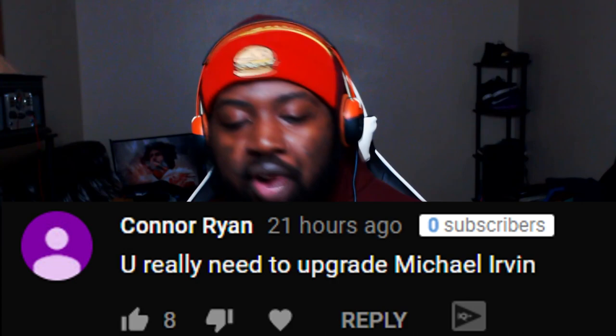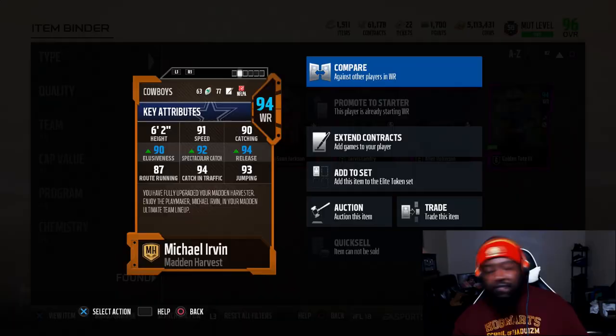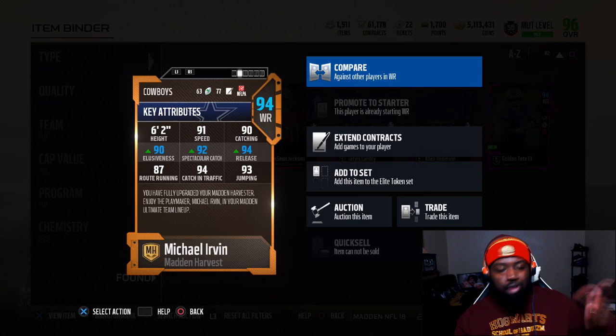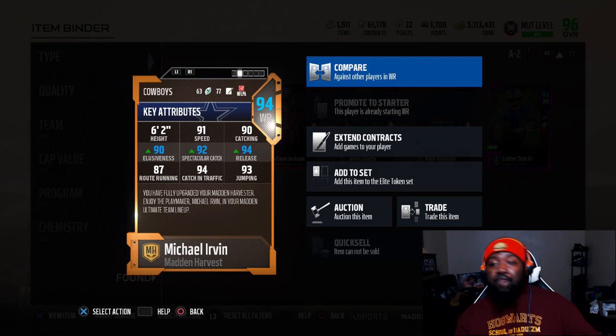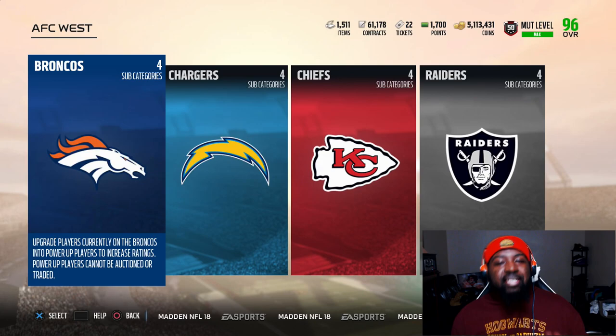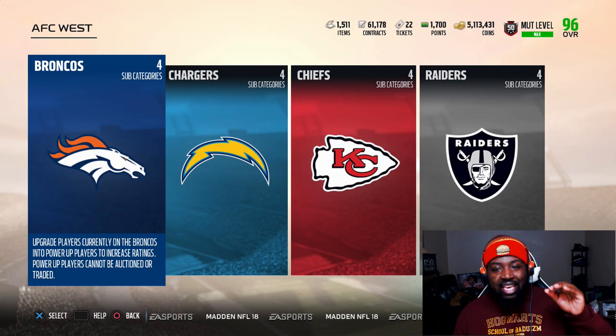Somebody in my comment section of my last video was like, 'Texas, you need to upgrade your wide receiving core. Specifically, get rid of Michael Irvin.' And I'm like, you know what? You're right. I got all these coins sitting here and I'm over here rocking with a 93 overall Michael Irvin. Now this card at the time when he first came out was amazing — he was free if you were grinding the solo challenges and got those harvest collectibles. He served his purpose, but now it's time to get a perfect receiver to replace this playmaker.